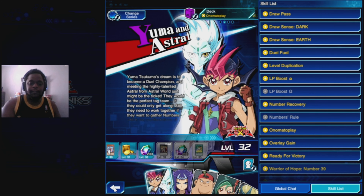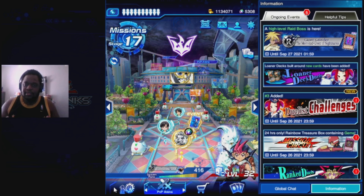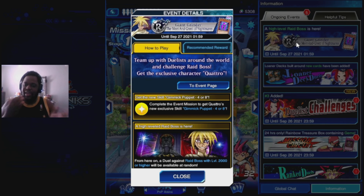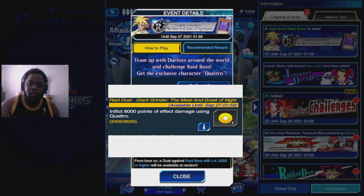Play as Yusei Fudo and win 1 duel against Antinomi at level 30 in Duel World. Perform 3 Synchro Summons in 1 duel against Antinomi using Yusei Fudo. Summon Shooting Star Dragon 1 time while playing as Yusei Fudo in a duel against Antinomi. Use a trap card 3 times in 1 duel against Antinomi.